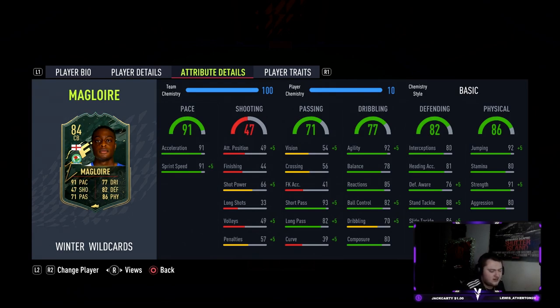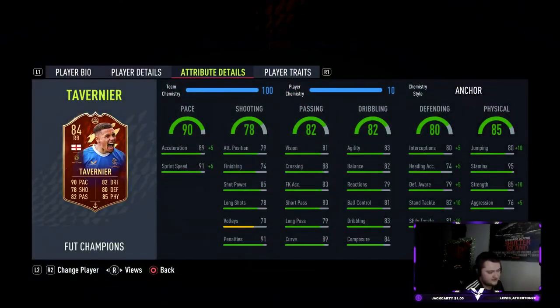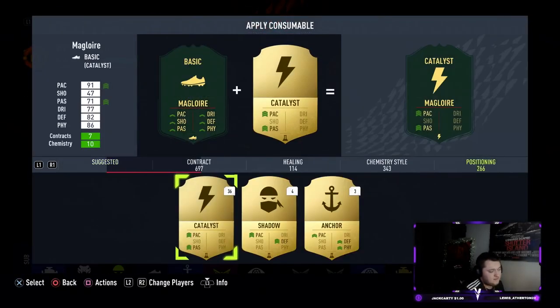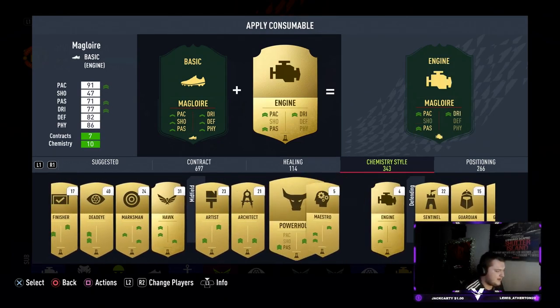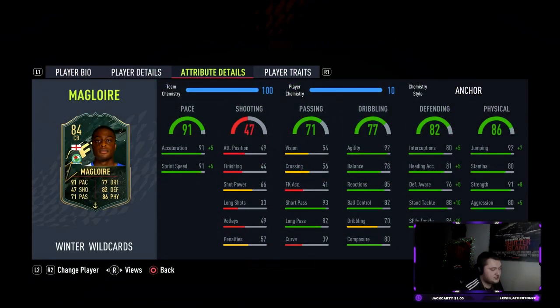If you want to use a shadow to get the defensive awareness up higher, I totally understand that. But looking at it, a shadow only does plus five to defensive awareness — the same as an anchor. So with an anchor you're going to get more overall: plus five up to 96 pace, plus five on interceptions taking it up to 85.